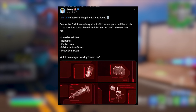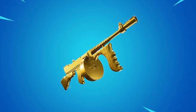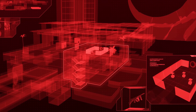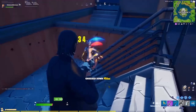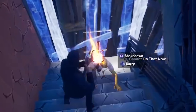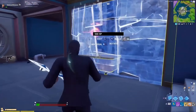Last on the list is Midas' Drum Gun. This was actually leaked in the very first teaser from Fortnite, and it's also on the news feed in-game right now — down in the bottom right, Midas' Drum Gun is just sitting there waiting for us to use it. It will specifically be called Midas' Drum Gun, and that's got a lot of people thinking Midas might return next season.